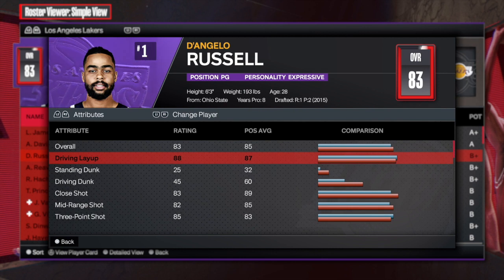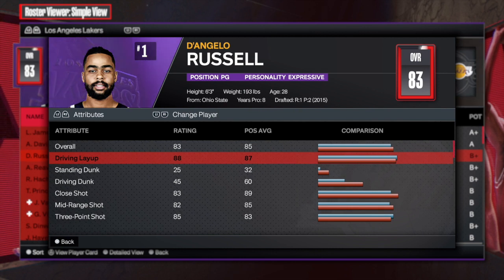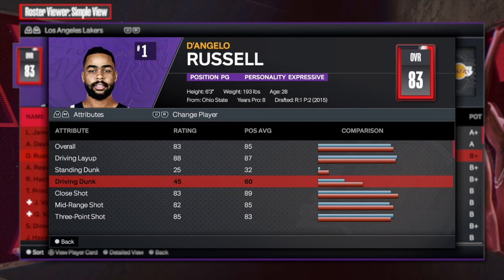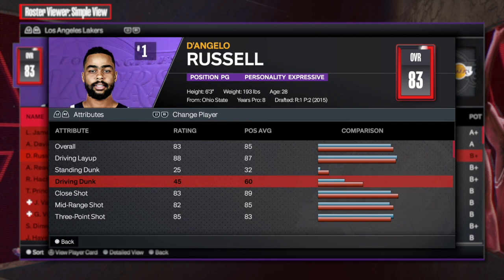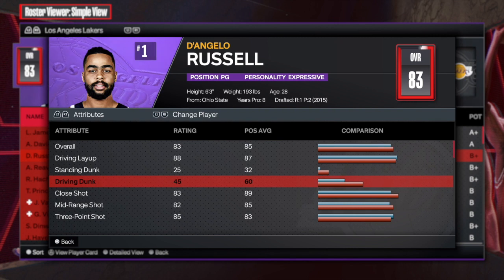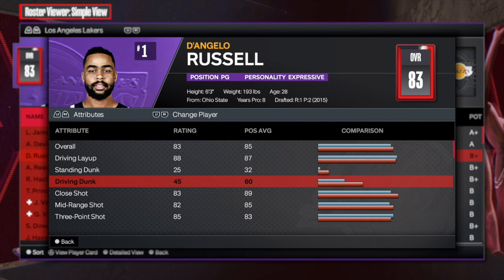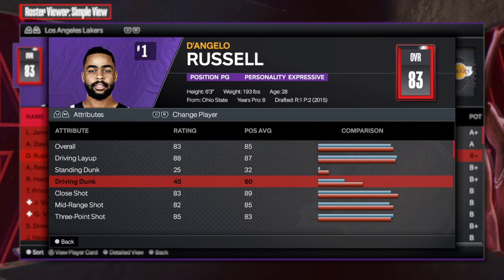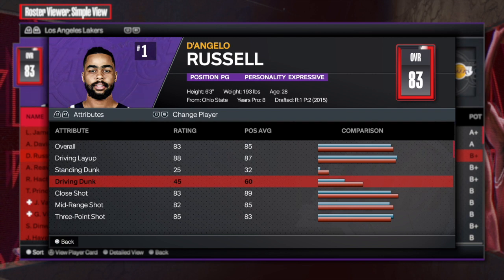We're going to go to the attributes. First things first, we have a high driving layup of an 88. We already know 88 gives you all of the layup packages — that's going to be great. The driving dunk, this is all you need. You get the basic dunk packages at 45, but you also get the CJ McCollum dunk package, which is a great dunk package as well. Dunking is overrated unless you're trying to make a specific build; if you can just get the easy 45 dunks, you're perfectly fine.